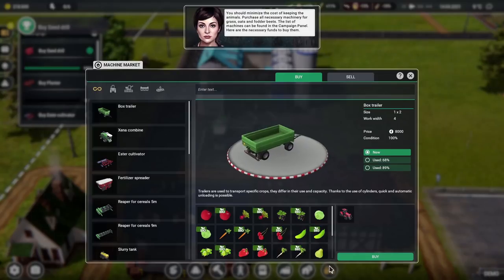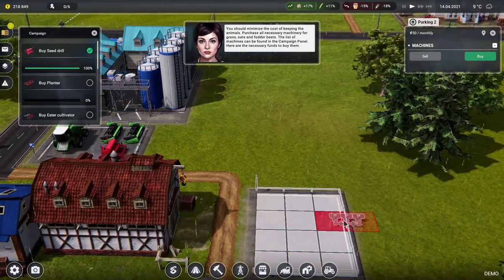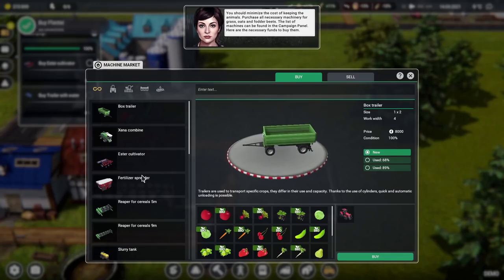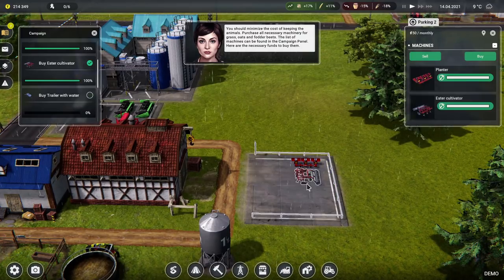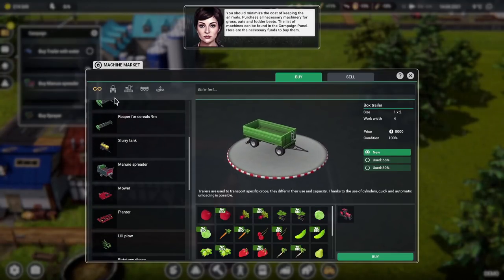A planter — she gave us a massive pile of money, we're having new things. Pop that there. An ester cultivator — we'll have the new one, pop that next door to it. But a trailer with water — okay, a vehicle, a combine, a header or a tool? The filter didn't help at all. A trailer with water — we have to buy that new.